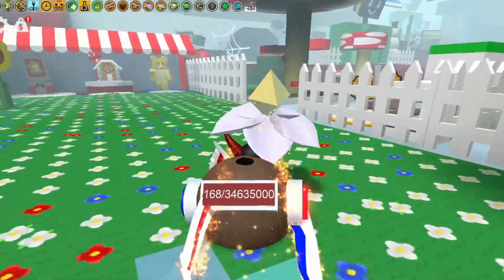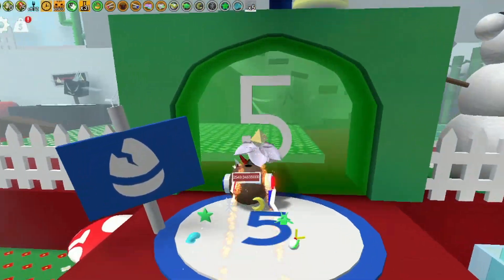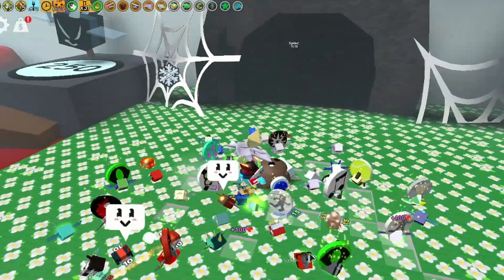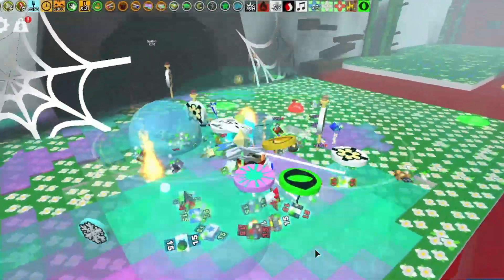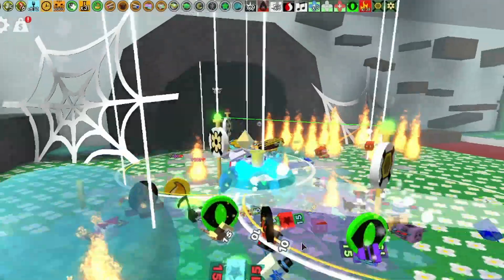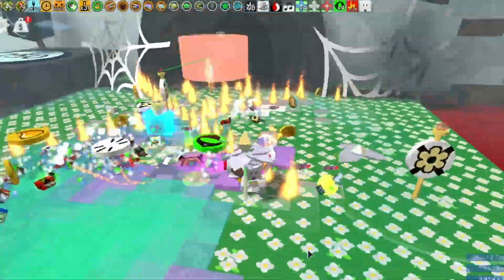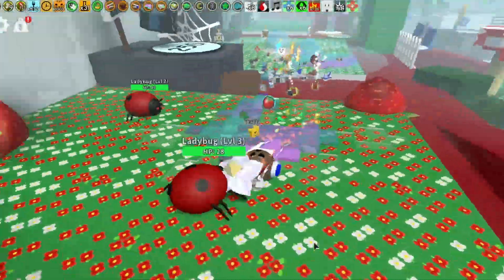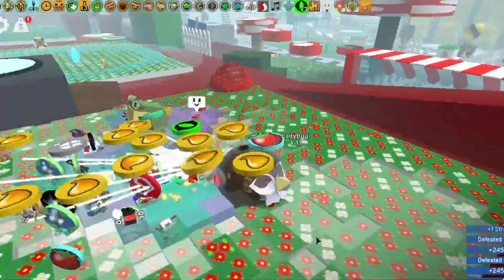Now we're almost ready to attempt to beat the snow bear. Make sure you've cleared the spider field — if there's a spider, get rid of it. Also put your sprinkler down in the middle of the field. That gives you a reference point and ensures tokens can spawn, because if the bees have nowhere to put a token, they won't put any down. Also get your x-flame ready to go — make sure it's charged up because you'll probably need it.